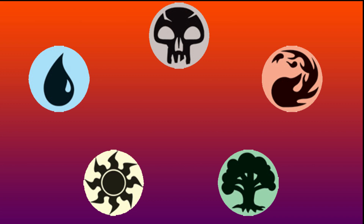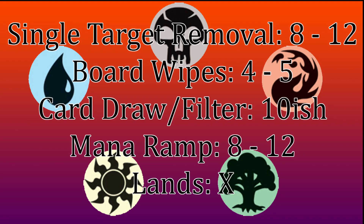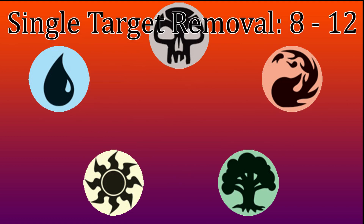This is your effective bread and butter for making a new commander deck. While this template won't work for every single deck out there — for example, my Oops All Lands brew — this will work for most generic decks and strategies. Going down the line: Single Target Removal, 8 to 12; Board Wipes, 4 to 5; Card Draw or Filter, 10-ish; Mana Ramp, 8 to 12; Lands, X — a tricky one that varies from deck to deck, which we'll go over at the end.